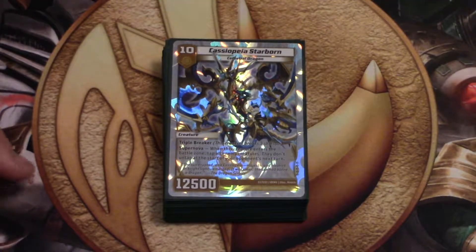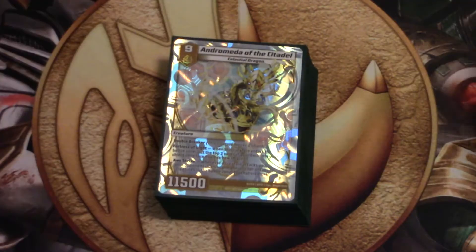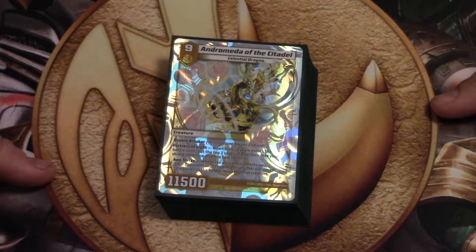Hello, welcome back to the Ranger's Dojo. Today we've got a new deck profile for you. We're going to do USA Dragons — basically red, water, light dragons.